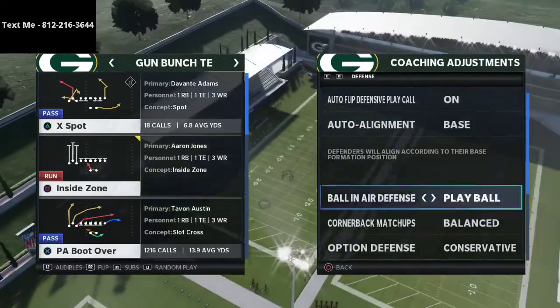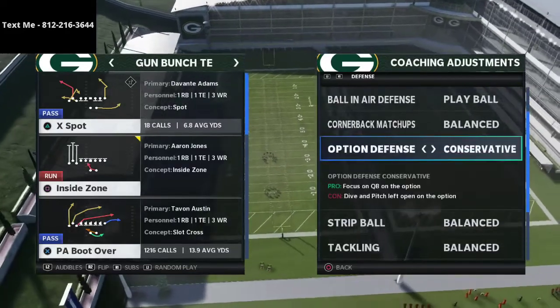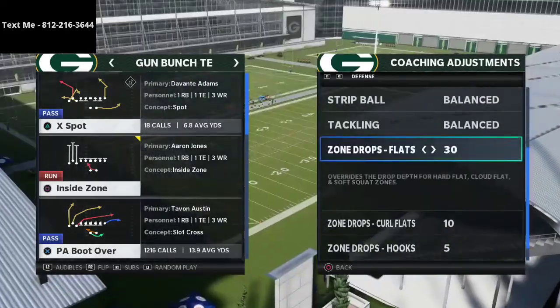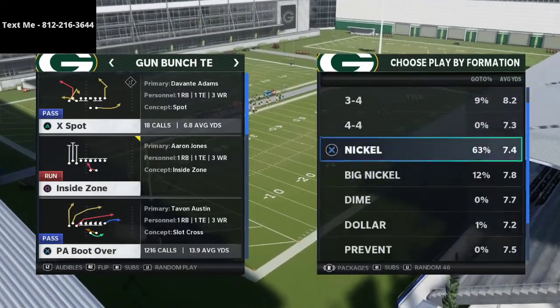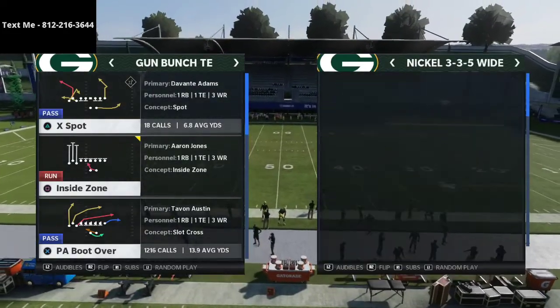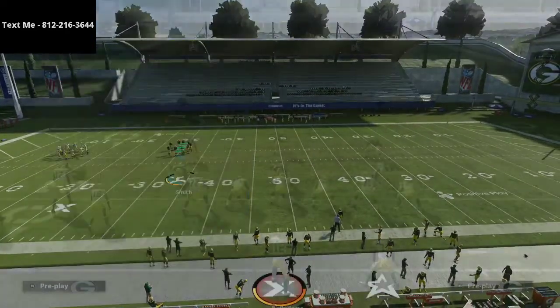Number one, baseline it. Secondly, put ball-in-air to play ball, option defense on conservative. Then the key: flats are going to be at 30 yards, curl flats at 10, and hooks at 5. I'm going to base this out of cover 4 show 2, but it can be utilized out of other coverages. We're going to start with PA boot over.